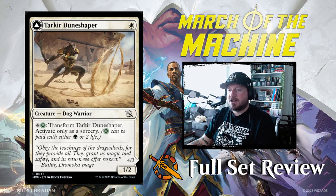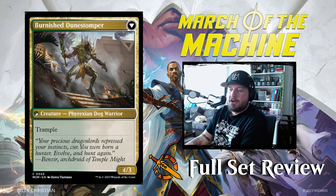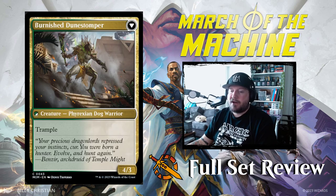The next card is Tarkir Dune Shaper — one white for a 1/2 Dog Warrior. Four and a Phyrexian Green to transform it into Burnished Dune Stomper — a 4/3 Phyrexian Dog Warrior with Trample. That's pretty fine.